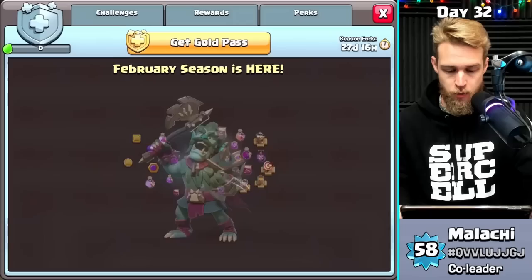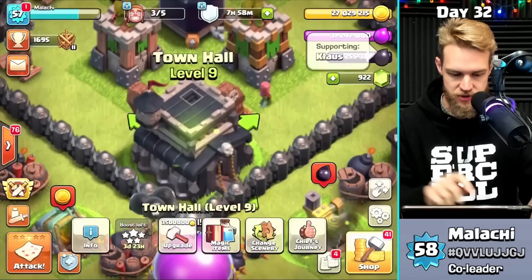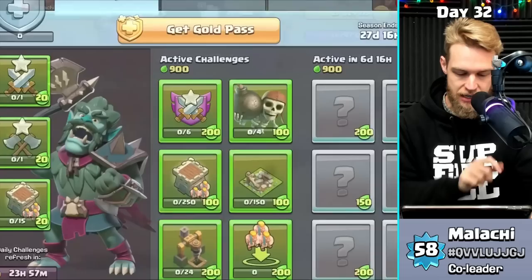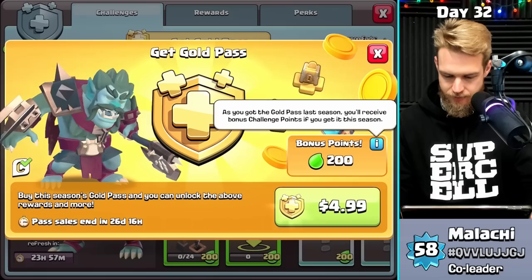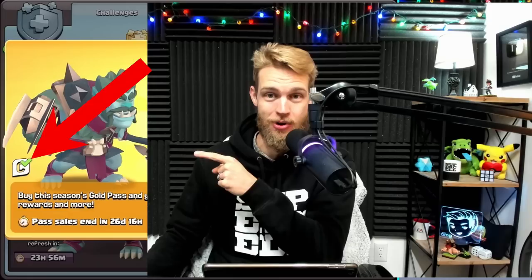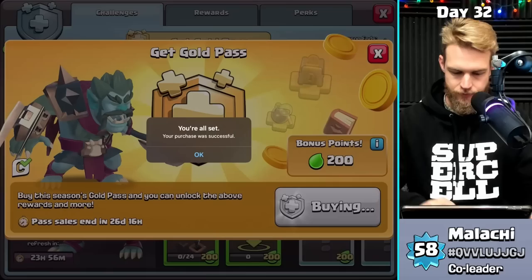The first thing I'm going to do is buy the Gold Pass. That Beast King skin looks freaking sick. Before you buy it, go into the shop and make sure the little white C on the top right says 'Supporting Klaus' — or somebody. Make sure you're supporting somebody; it doesn't cost you anything extra. It's a blessing to other people. Let's buy the Gold Pass — $4.99, and I get bonus points because I bought it last season.